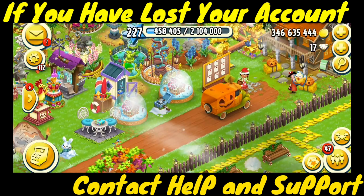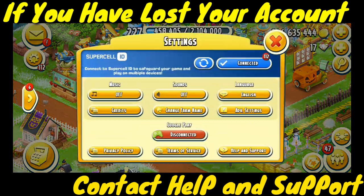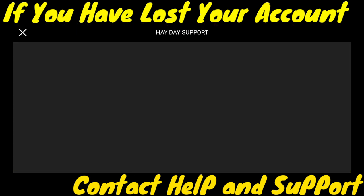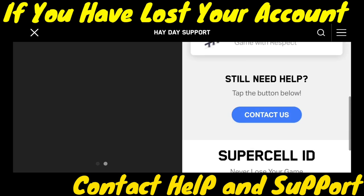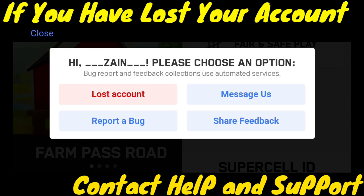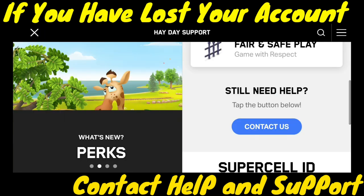So if you have lost your farm that is only connected to Facebook, then you have to make a new farm, or you have to try with a baby farm and go to Help and Support, then tap on Contact Us or Message Us.